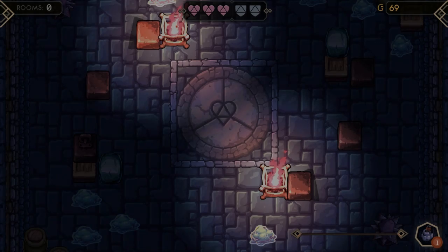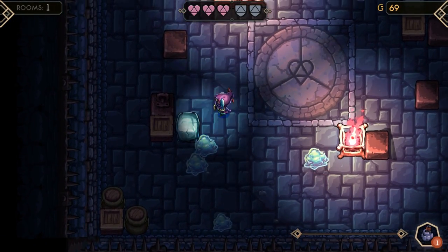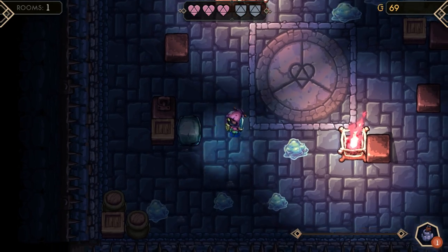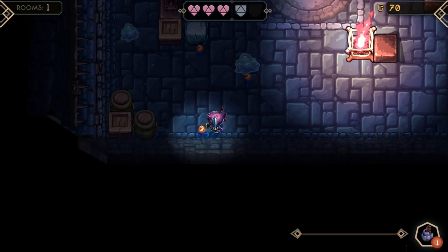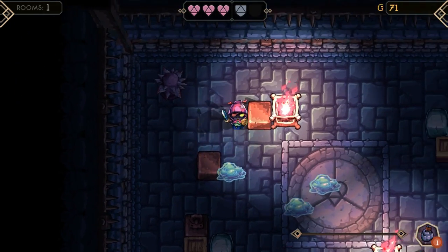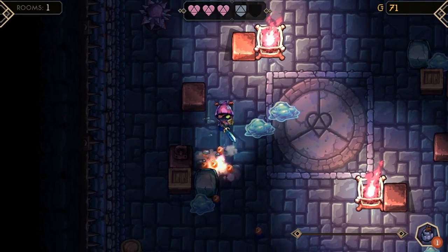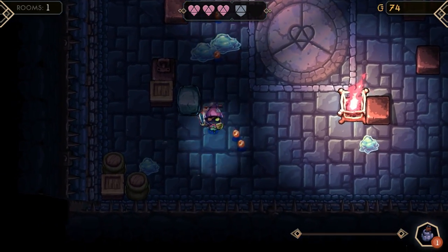I thought I would do my part, play a little Delvers Drop, and explain why I think people who are into games like Spelunky, The Binding of Isaac, basically any roguelike dungeon crawler — it also reminds me a little bit of Legend of Dungeon — only in a top-down form, might be interested in checking out this game. Delvers Drop is from Pixelscopic Games, and what this is essentially is a roguelike dungeon crawler that is top-down or isometric.